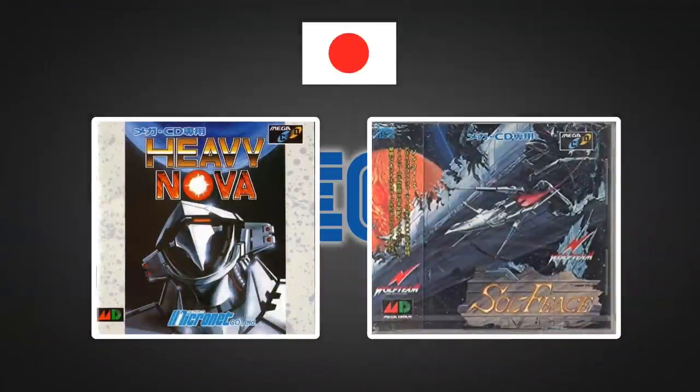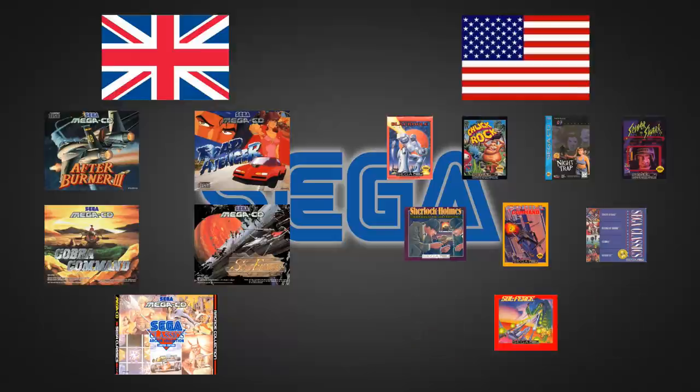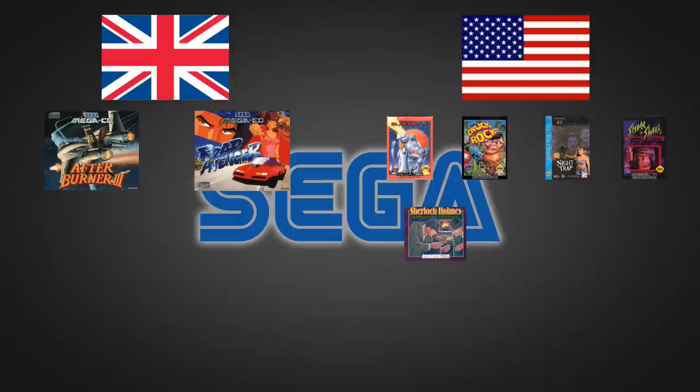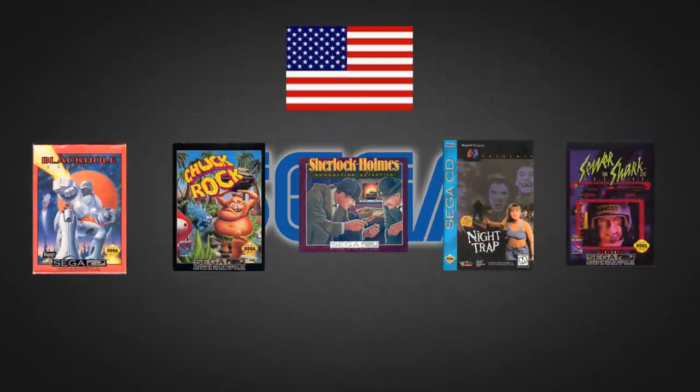So let's compare. We'll eliminate Japan immediately — they only got two games, one of which was Soul Feast, and Heavy Nova is pretty naff. Ignoring the two Make My Video entries in the US lineup (they're not really games), and removing the three games available in both the US and Europe, we're left with Black Hole Assault, Chuck Rock, Night Trap, Sherlock Holmes and Sewer Shark for the US, versus After Burner 3 and Road Avenger for Europe. Although After Burner 3 is an attractive addition, the US launch titles were clearly better and more diverse.